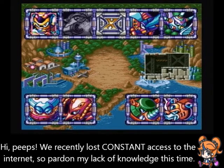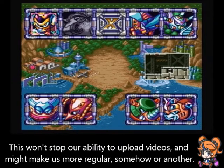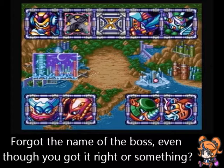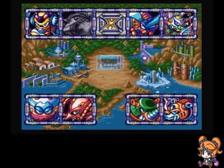Hello there, everyone, and welcome back to my Let's Play of Mega Man X3, part of the Mega Man X Collection. Last time we took on the intro stage and defeated Blizzard Buffalo to get his ability, the Ice Shield. Now we take his special weapon and take it to Toxic Seahorse.